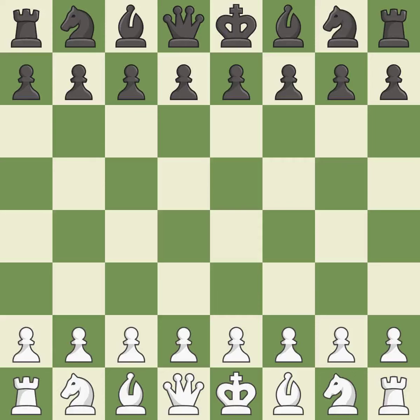Rui Lopez opening, Berlin defense, 4.d3 Bc5. It was a close game that was lost by a mistake. White really outplayed black in that one. Black had a good opening, but white was on another level — white was a cut above black in the middle game.